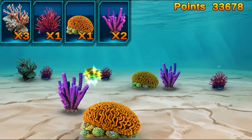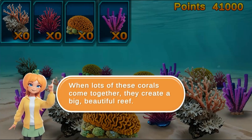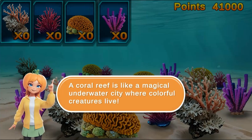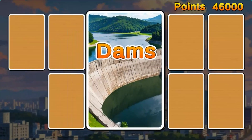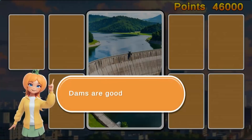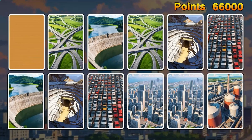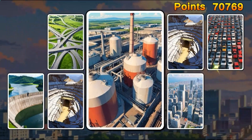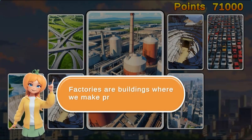Play mini games to match images and learn more about the different objects in an environment. Create new technology to help conserve the natural environment. Complete all the levels to win the game. Use your knowledge of science to complete this fun and educational game. Have fun and enjoy playing!